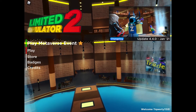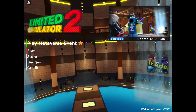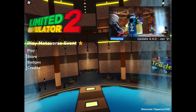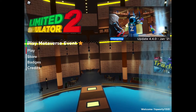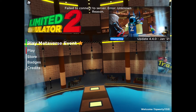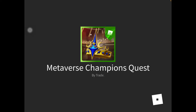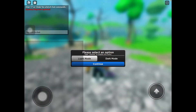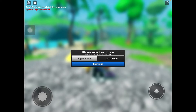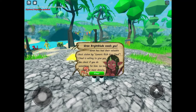Alright guys, when you first log into the game, you need to press play metaverse event — don't press the bottom one but the top one right there. Sometimes it will come out as failed server, but it's fine, just press the button and you will get teleported there.